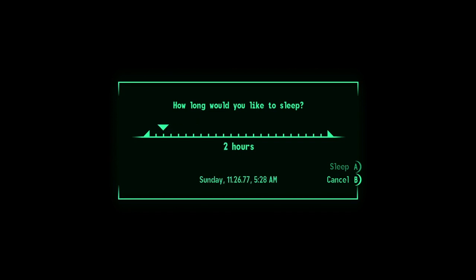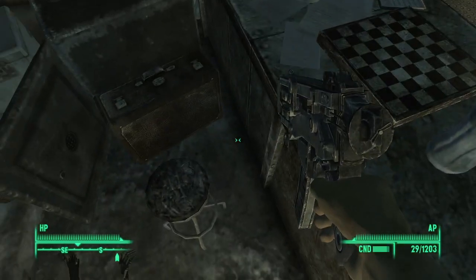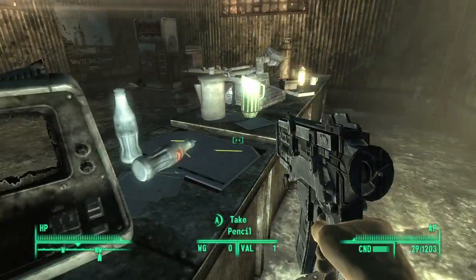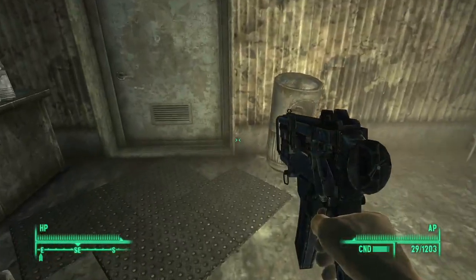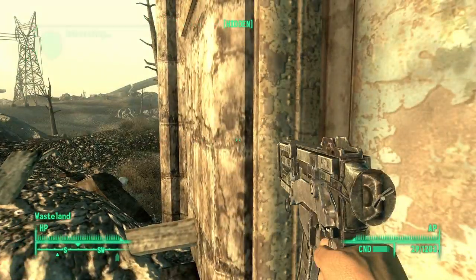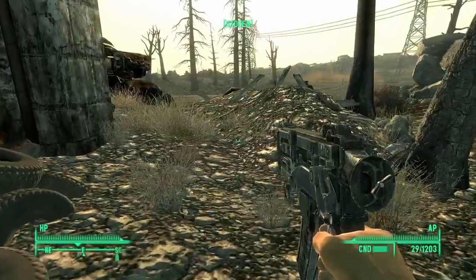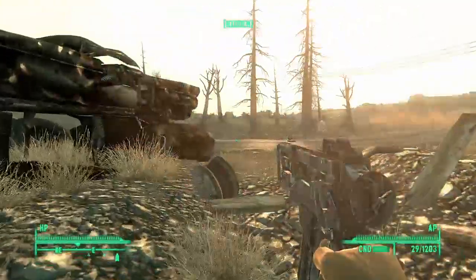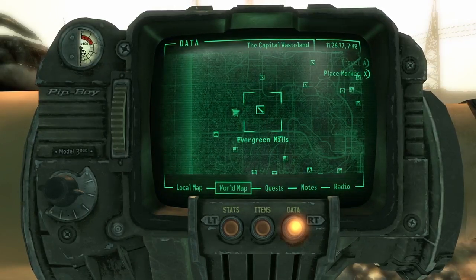I think we have to go through a checkpoint of some kind with robots when we get out of here. I've played this game where every time I come out of this place, there's rad scorpions and raiders fighting out here and super mutants and everything. There's a place this way that we can discover — that's where we want to go, Evergreen Mills.